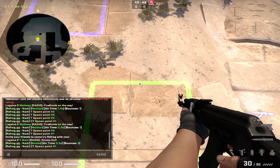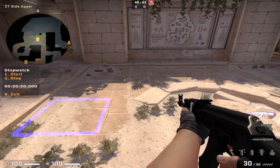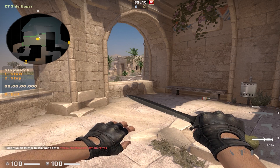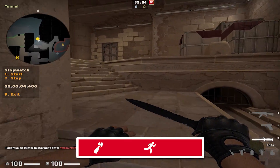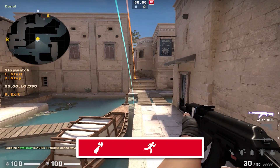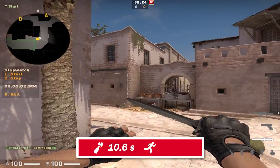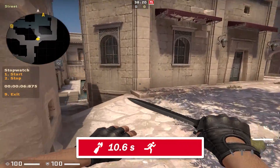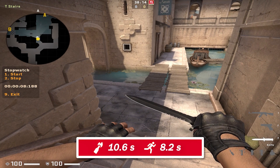The .timer command brings up a stopwatch. You can use this in tandem with the spawns commands to test, for example, the timing at which you can get to a choke point, or whether a certain grenade is going to work. Here on Anubis, I want to see whether a stairs molly thrown by a CT with the best A spawn is going to land early enough. Press start on the stopwatch when you start running, and press stop when the molly pops. Then go to the closest T-side spawn and see how long it takes to get to stairs. As you can see, the T with the closest spawn to stairs is going to get there before the molly pops — something to keep in mind next time you use this molly on CT side.